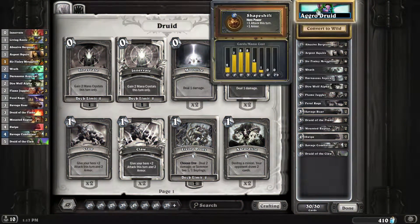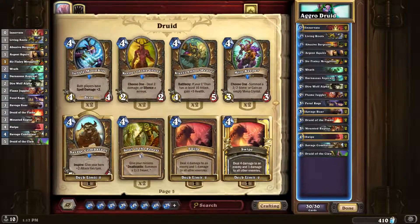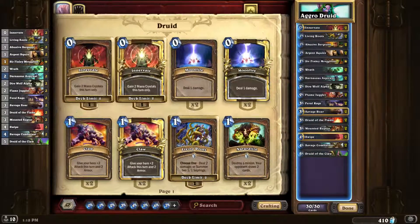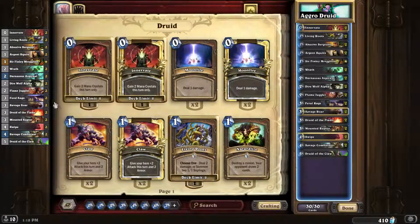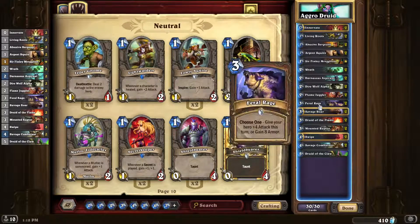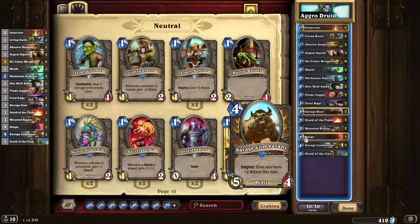The curve is also a little awkward, so I'm probably going to drop the Savage Roar eventually, maybe this video, but I don't know what I would replace it with. I feel like the deck wants all 2 or 1 drops. Basically I'm building it on the thought process of Zoo, but with the added effects of Feral Rage, Savage Roar, Swipe, and Combatant.